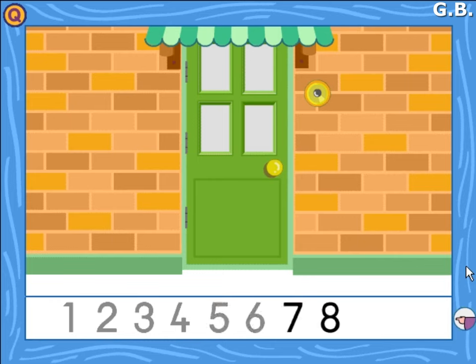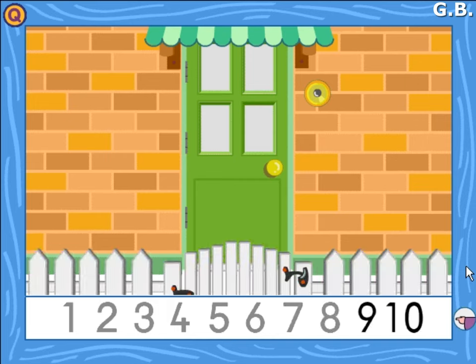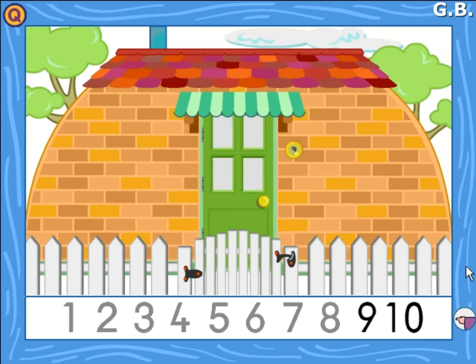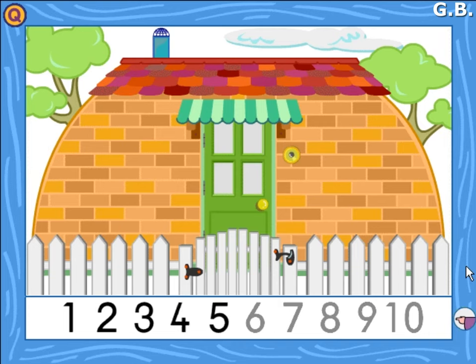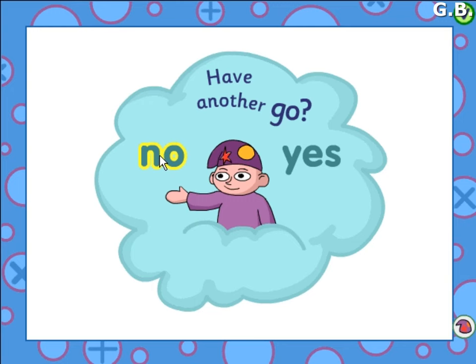Seven, eight. The garden gate. Nine, ten. We've built our den. Have another go. Back to choose again.